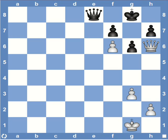Hi all! In today's video, I will briefly go through Lolli and Damiano's mate. This mate involves the use of the queen supported by a pawn or a bishop to deliver checkmate. Since it usually doesn't get too complicated, the positions might seem too simple this time. But my intention is just to explain how to recognize the pattern.